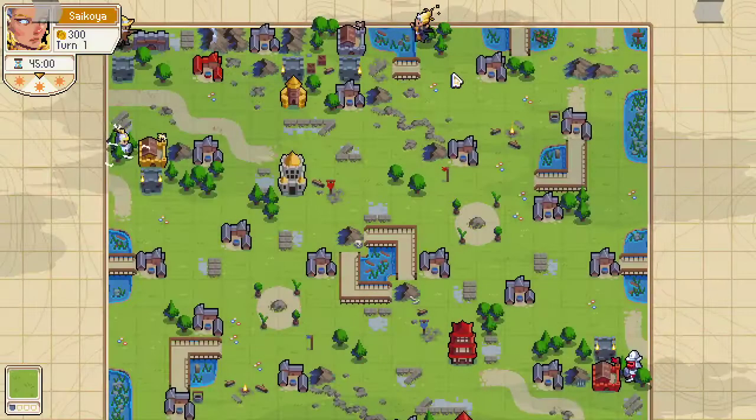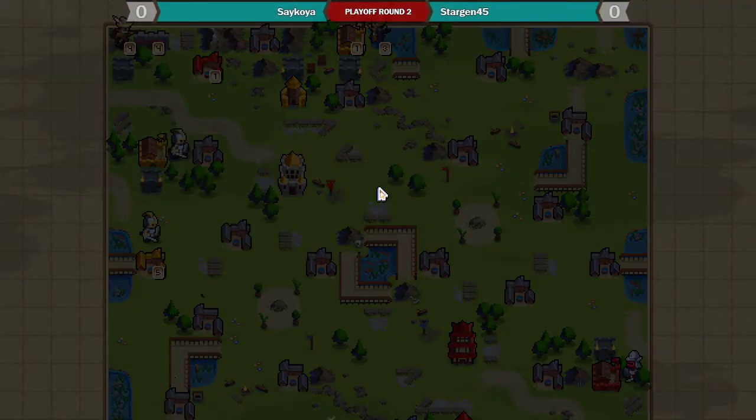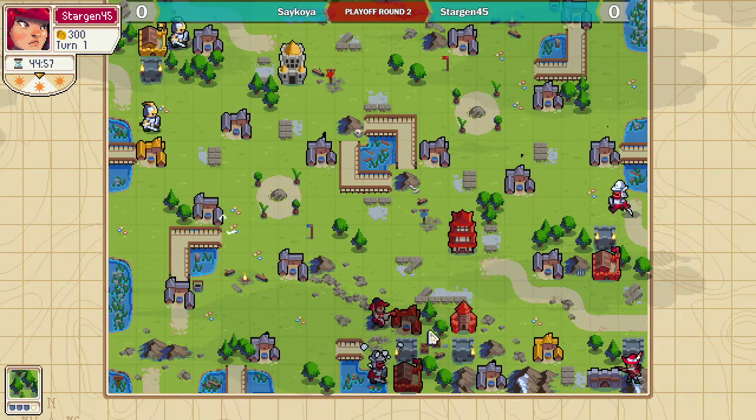In the top left, playing Elodie, we have Sykoia. In the bottom right, playing Tenry, we have Stargen.